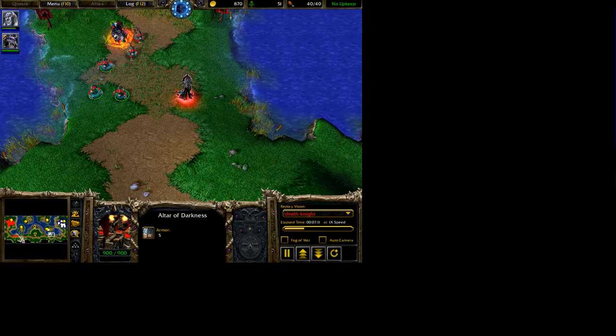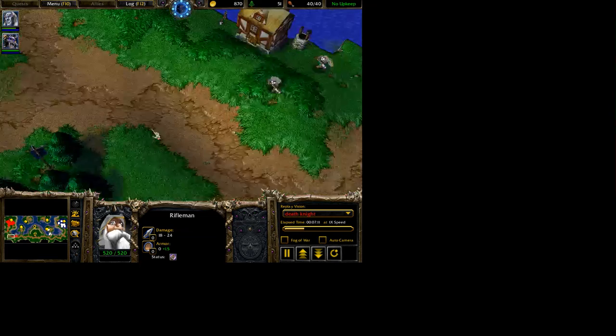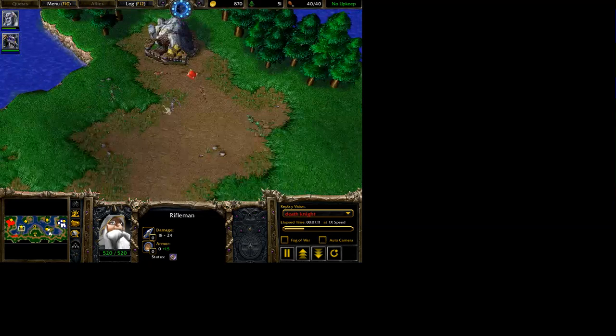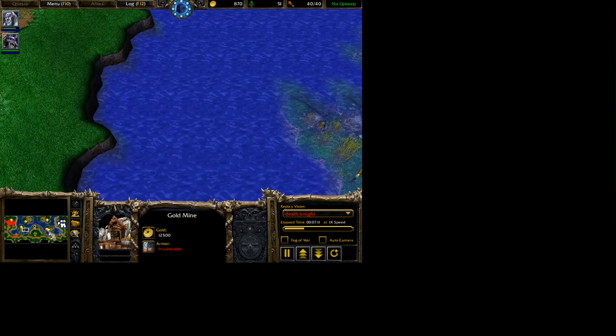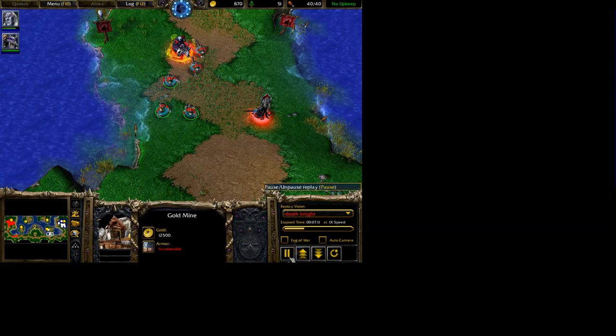The humans have their own foot infantry as well as their own archer, or rifleman as they call them. These humans are going back to their base after having attacked a neutral encampment near an additional gold mine — which is exactly what I'm doing. I'm at roughly the same pace as the humans, but I'm getting low on resources. A human versus undead showdown is definitely going to happen now.